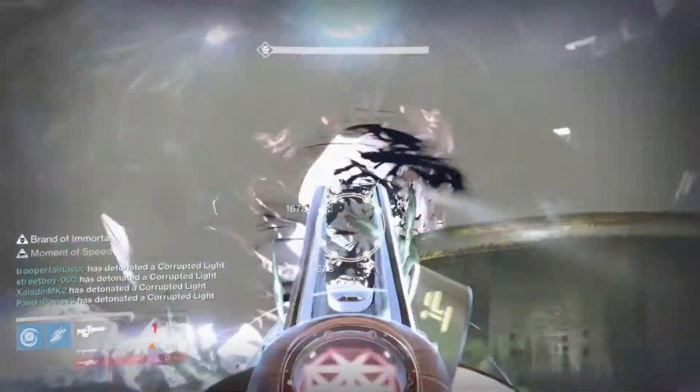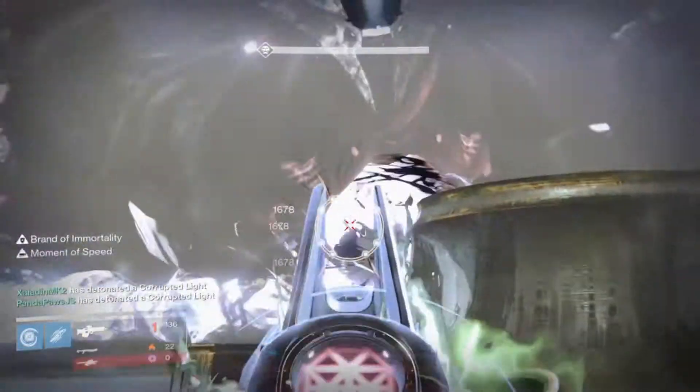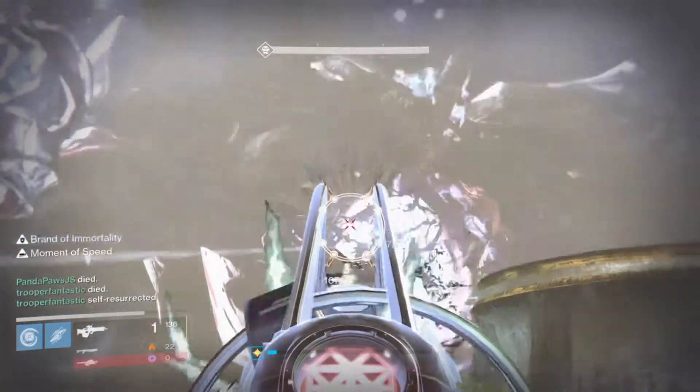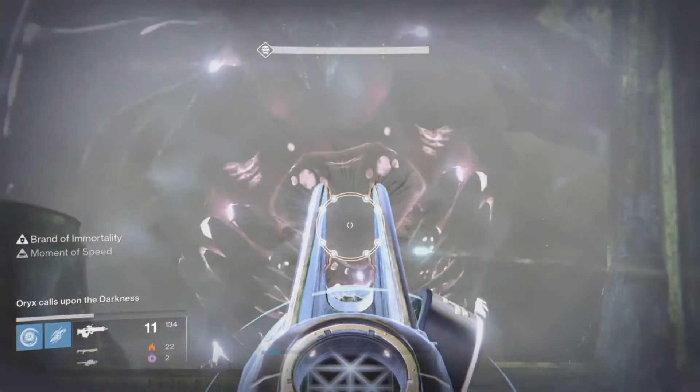We can take him down again just with the Touch of Malice, not with my golden gun this time, and we just wound him so easily. There's two of us using the Touch of Malice and there's some people who haven't even got decent snipers, and we're taking him down so easily. Because I'm on Relic duty we're not there exploding the bombs and I just have to sit and keep shooting.